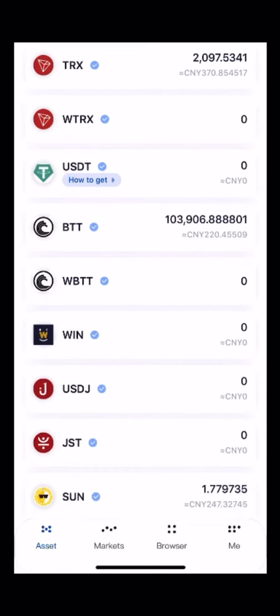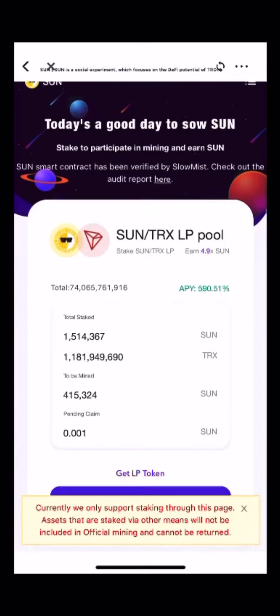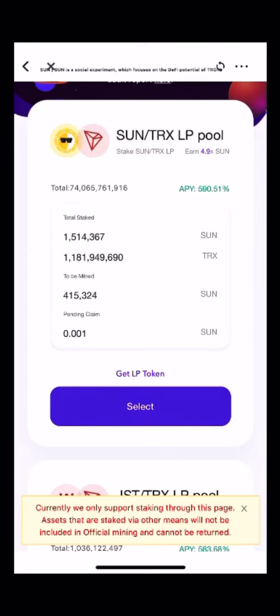Once you have those, go into the browser and go to sun.io. On the SUN/TRX LP pool, click on 'Get LP Token' just above the select option.